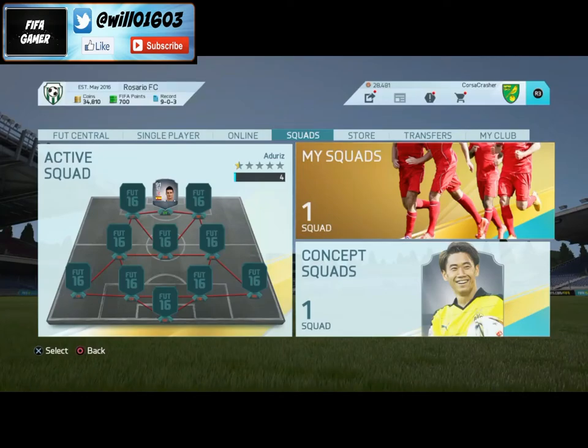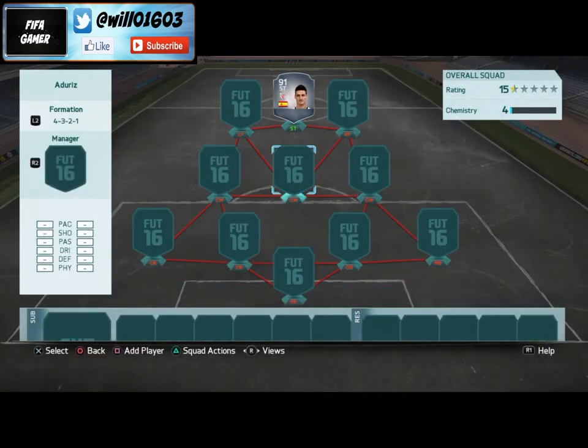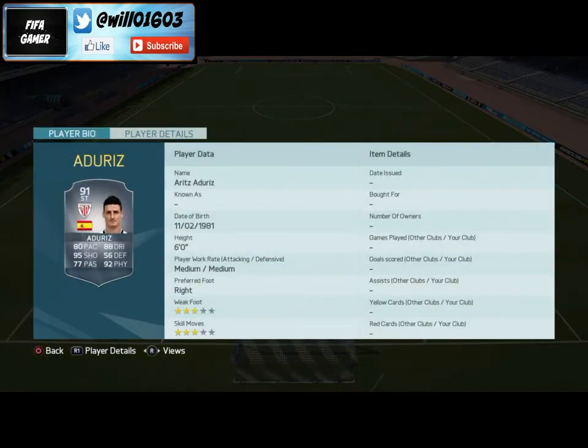Hey, what's going on guys, welcome back to my channel. In today's video I'm going to be doing a sort of player review type video, looking at this Team of the Season Adder East card. I'm probably going to start a small series just looking at basically the best Team of the Season players that cost under 100k, because players that cost over 100k — your Neymars, Ronaldos, Suarezs — you already know they're going to be good.